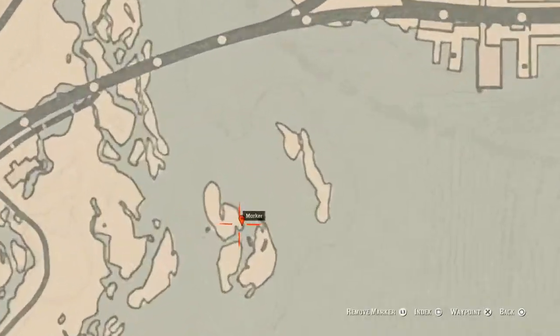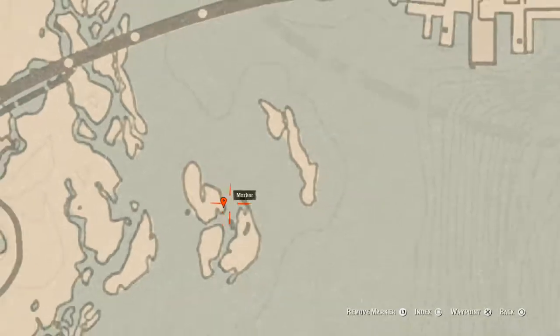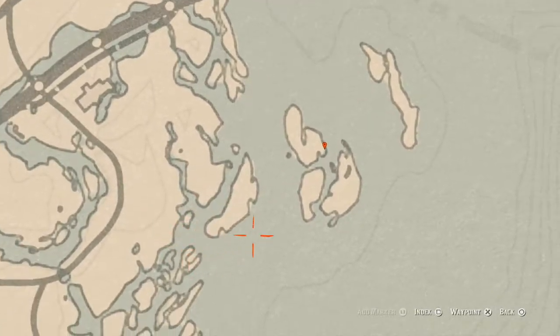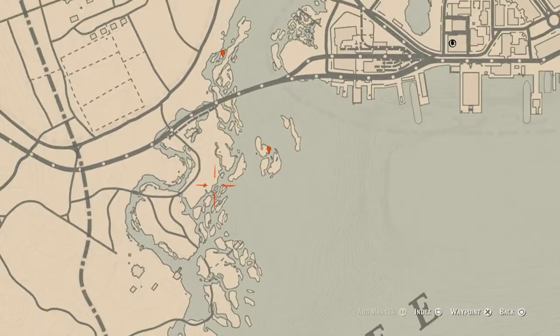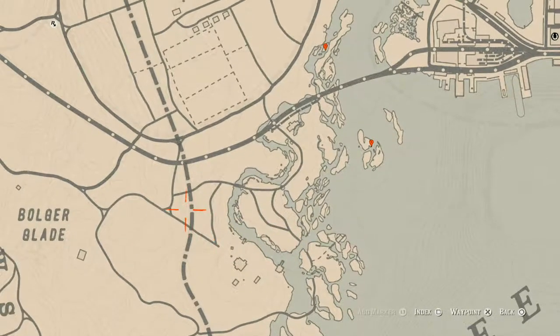Our next marker is right here on this island, inside a boat next to a skeleton. This item is an antique alcohol bottle — specifically an Irish Whiskey bottle. You don't need to dig or anything. Remember to look out for alligators and the Tekan alligator, because it spawns over here in this area.